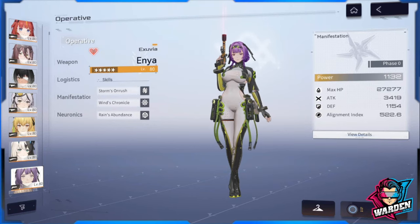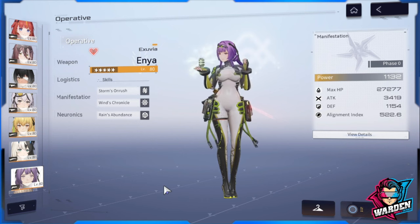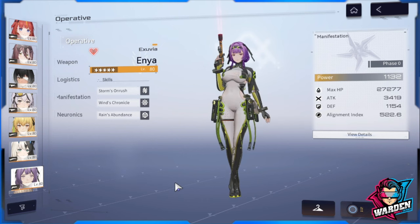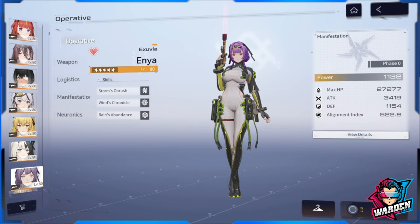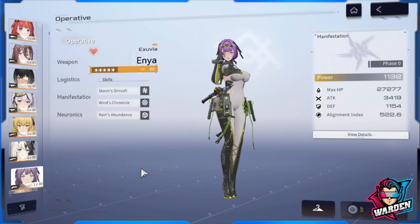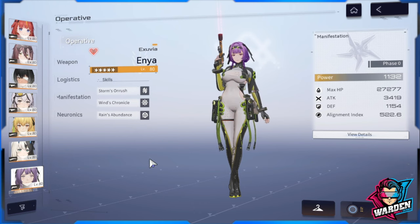Welcome to Snow Break Containment Zone. Let's continue with a build guide for Enya Exuvia. We get her for free, though only one copy. If you want more copies you have to pull her current banner. She has a place in your roster, especially since you'll be using two or three groups of operatives in some game modes. She's very useful as a support.